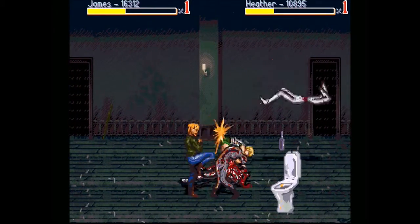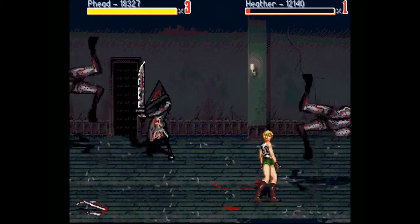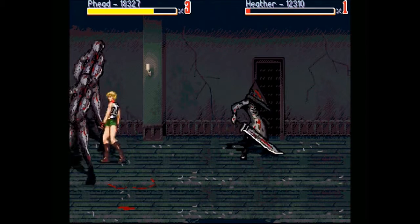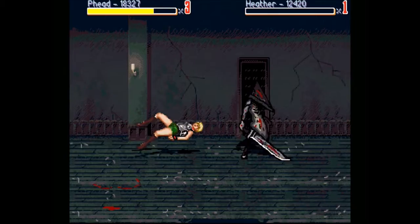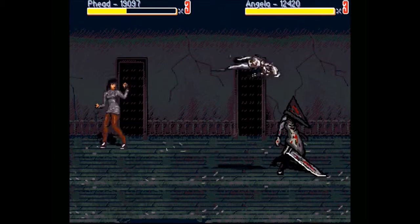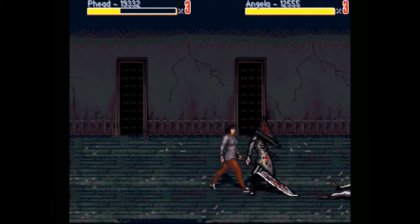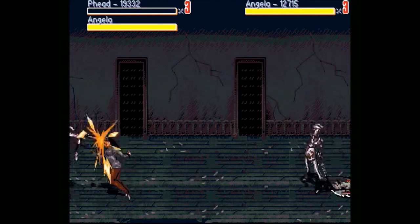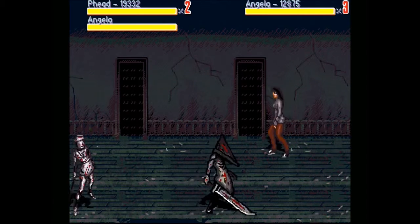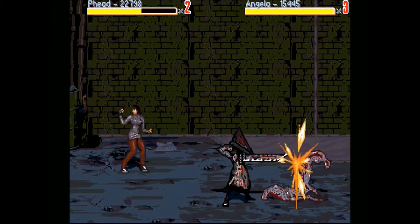I'm getting beat in the face with a stick from a nurse, which also sucks. Pyramid Head's attacks look stupid as hell — I have not played him before this moment. I do have a special attack where I just spin in a circle. That was kind of cool for Angela, because Angela is one of my top five favorite Silent Hill characters of all time, and she apparently wants to beat up Pyramid Head.